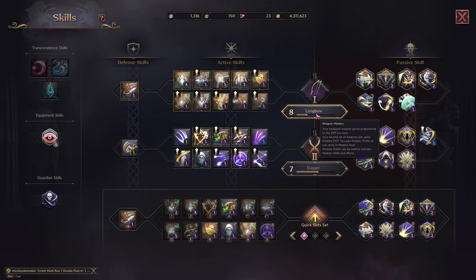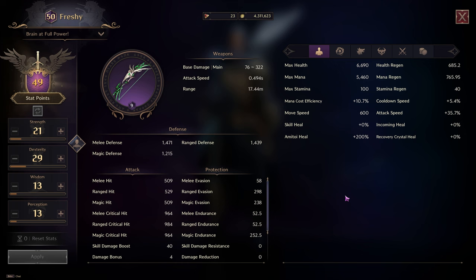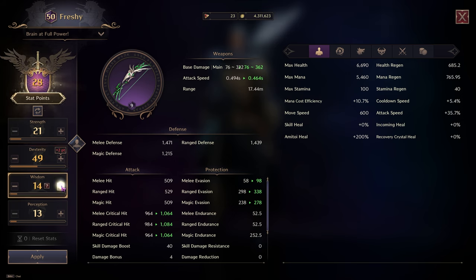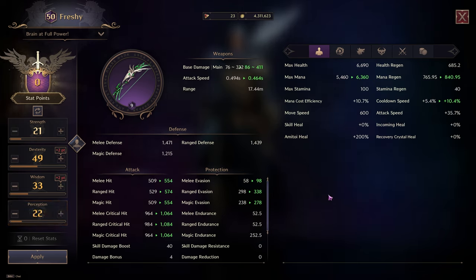Weapon mastery gives bonuses for each weapon based on level. The stats it gives can push you closer to the threshold needed. For Longbow we are using Sniping for max damage and crit, and for Dagger, Assassination. Keep in mind these bonuses only apply when that weapon is in your main hand. Throne and Liberty has 4 stat categories, each giving increased bonuses on several stats. The two main stats for Longbow Dagger builds are ranged critical hit, mana regen and skill damage boost. Going for 20 skill points into Dexterity, 20 into Wisdom and 9 into Perception will give the most optimized critical hit, mana regen and base damage. The most important defensive stats are melee, ranged and magic evasion, which can be increased through gear traits.